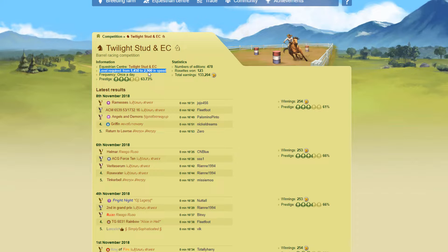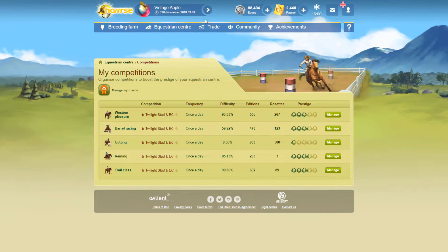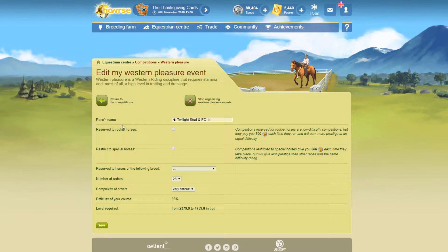So now we're going to talk about how to set the competitions. If we go into the equestrian center and click on competitions — let's click on Western Pleasure, for example. The first thing I want to say is if you're trying to get high prestige in your competitions, don't click Rookie. Because Rookie horses are obviously horses that are really low in skills and they're counted to be over a certain potential — it changes daily. So this is something not to do.